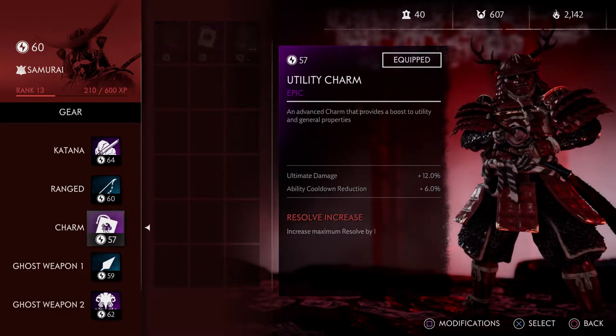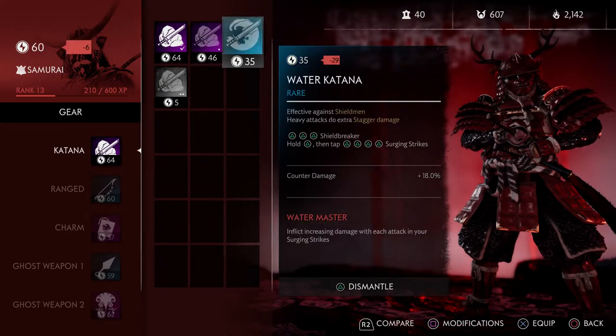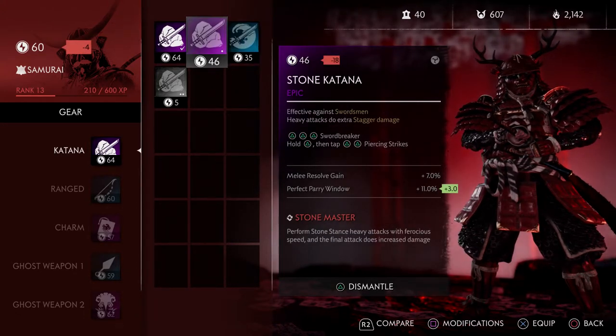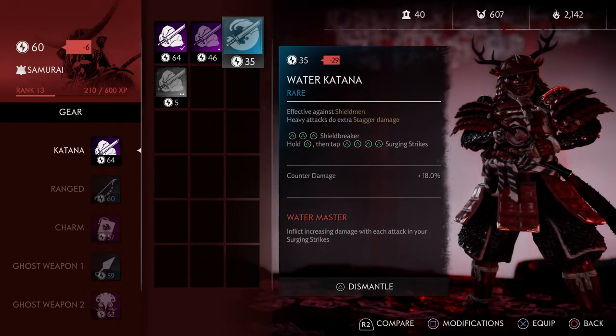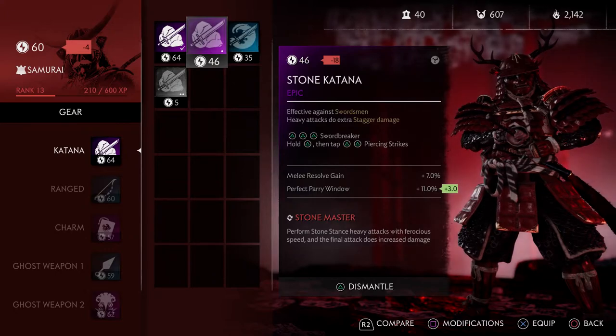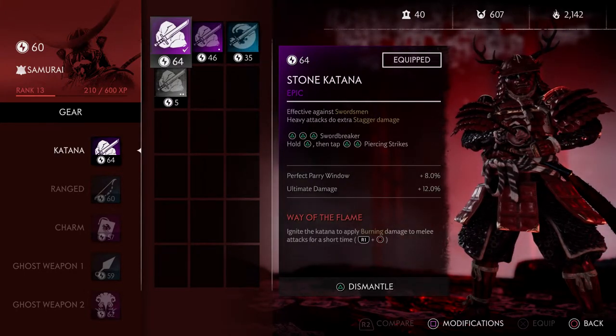Gear basically means what it sounds like — your bow, charms, ghost weapons, and your katana. Katana is a special case because you get stone katana, water katana, and others. My water katana is good against shield men — it's basically giving you the stances from the original game as an item.